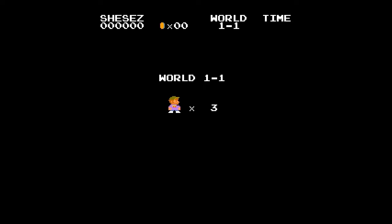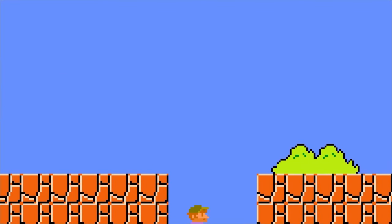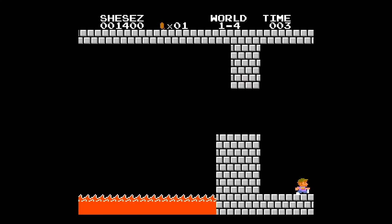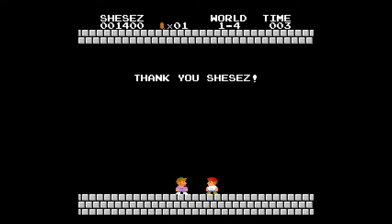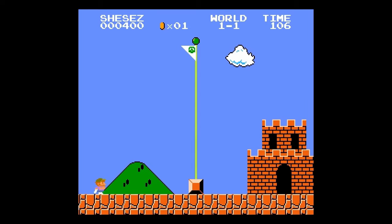Hey there! Welcome to episode 86 of an ongoing series where we basically take the camera anywhere we want and try to find secrets and new discoveries in some of our favorite games. This week I'm co-directed by Hat Loving Gamer, a very talented individual who will be helping me find some new secrets today in Super Mario.